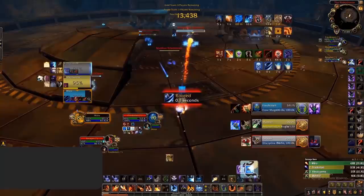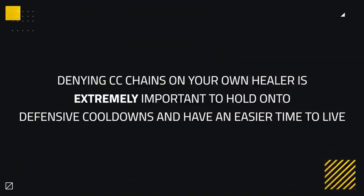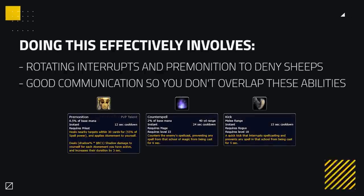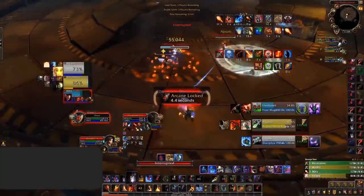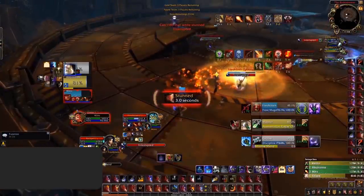He then pops Combustion to pressure Fried Kitty heavily, forcing out his Ice Block during the first sheep on Radipi. Marrow looks for a resheep but is denied by an interrupt from the Rogue. This brings us to denying CC chains on your own healer, which will be extremely important to hold defensive cooldowns. Doing this effectively involves rotating interrupts and premonition to deny sheeps, with good communication between your team so you don't overlap these abilities. Here is an example where there are no interrupts ready, but Marrow has his premonition ready. Knowing there are no kicks, when he expects the sheep to land, he premonitions it, breaking the full sheep on himself and allowing him to keep Marrow alive.